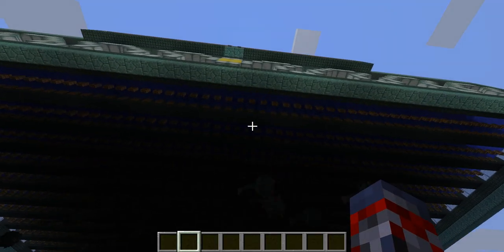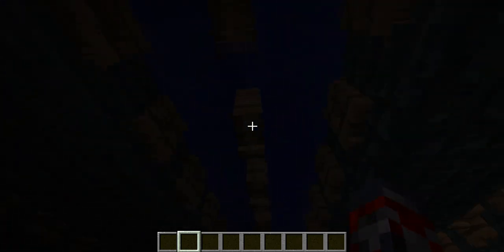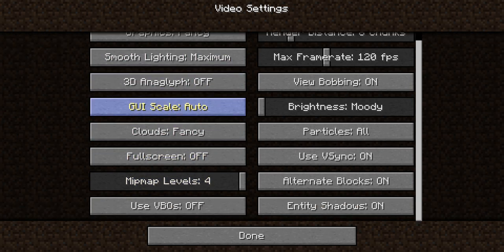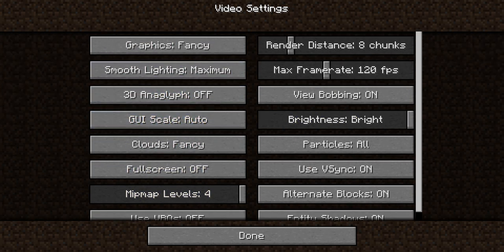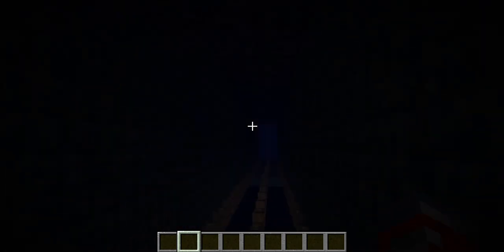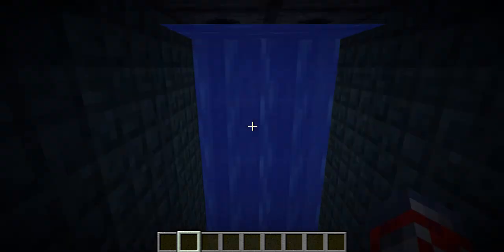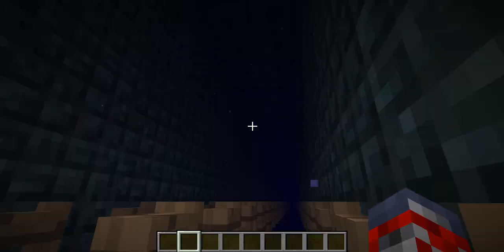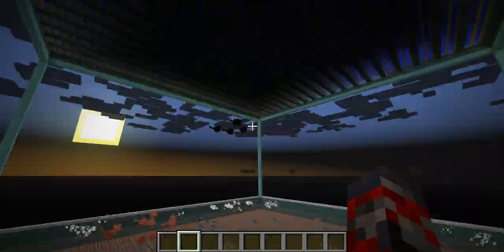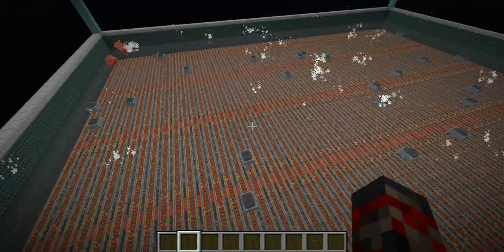Up over here, how this farm works is the guardians do spawn. Let me turn that light on so I can show you a little bit in here. As you guys can see, guardians need two things to spawn, but because of how this design is working, they pretty much spawn and then fall down. Watch this — look at all those guardians spawning. That is crazy amounts of spawning.